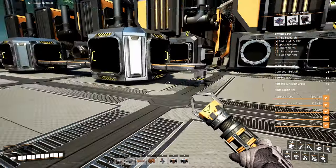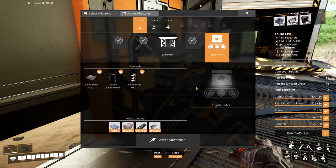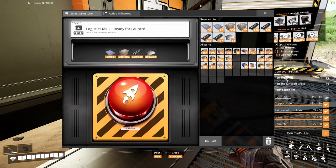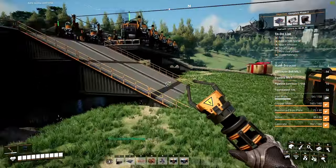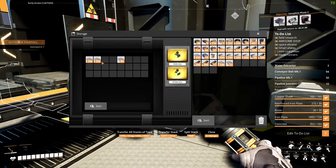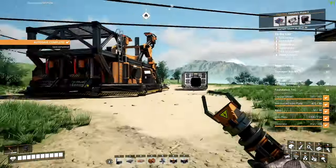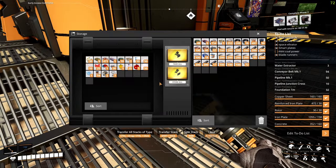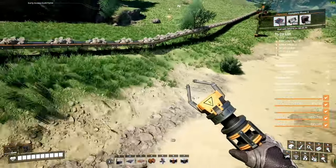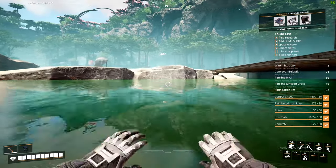These belts are only 60 per minute — I should have unlocked logistics two. I made the executive decision to come back and unlock mark two belts because we need them to run the coal power plant efficiently. Now we can use only one coal node and transfer everything to all the coal generators. Mark two belts need reinforced iron plates. I also want to make sure I have a little biomass because I'll need a biomass generator to bump-start the coal power plant.